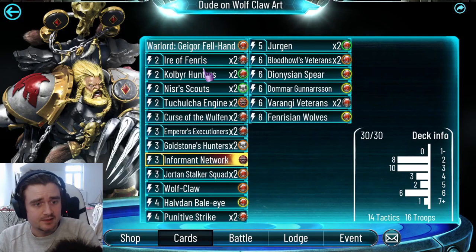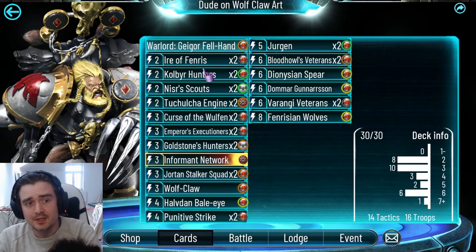Then we've got Cobra Hunters. They're just good by themselves — two energy 2/3 flankers, not much to say here. If you play them, you can attack into something, Gagor gets an attack, and you basically can kill something with 5 health with your face. Really good.